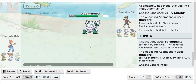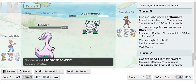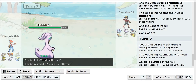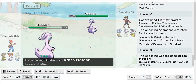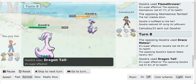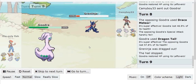He goes into his Goodra, and he outspeeds and kills me with a Flamethrower. I go out into my own Goodra. I go for the Draco Meteor but it doesn't even do half. So he just decides to Dragontail me out, and I get Dragontailed out into my Greninja, and I just U-turn out.